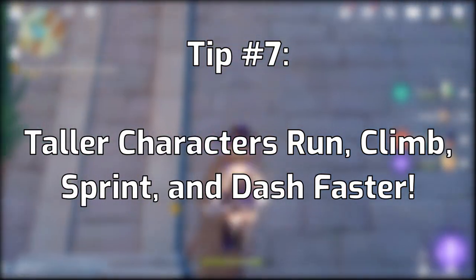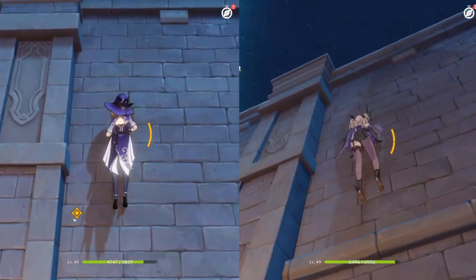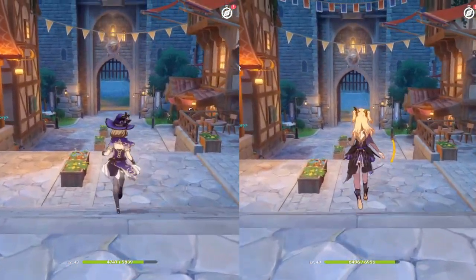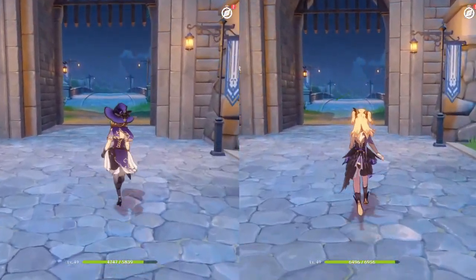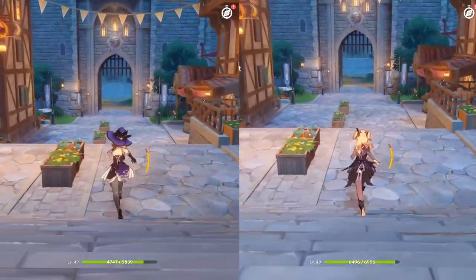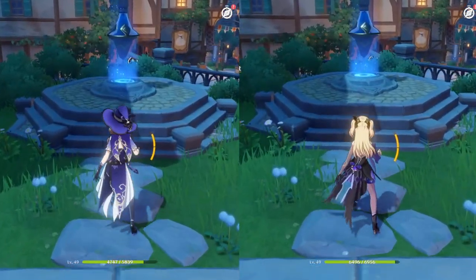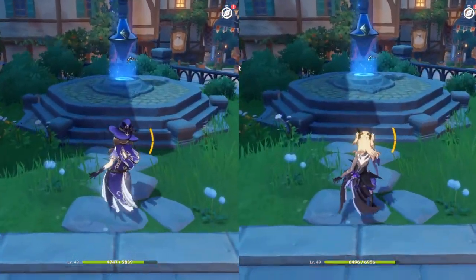Finally, tip number seven: taller characters are better than shorter characters — they're actually faster at climbing, running, and walking. I'm comparing Lisa and Fischl here. You can see Lisa finishes climbing to the top first, and consistently beats Fischl by about 10% in walking speed. This is based on camera height when swapping characters — if the camera moves up or down on swap, that tells you if a character is taller or shorter. Lisa also dashes just a little bit farther than Fischl.